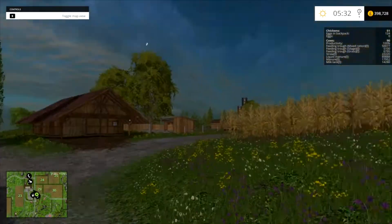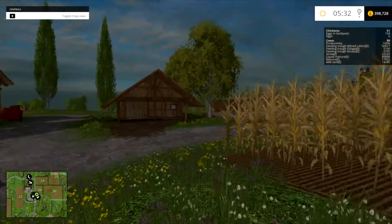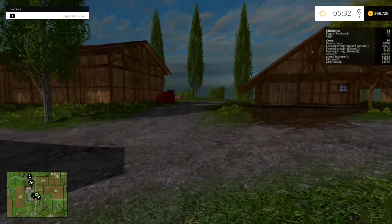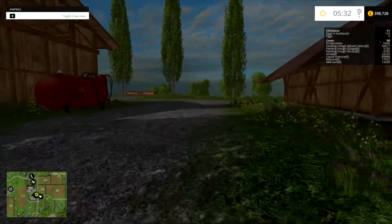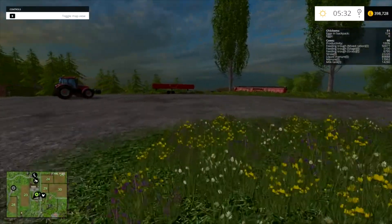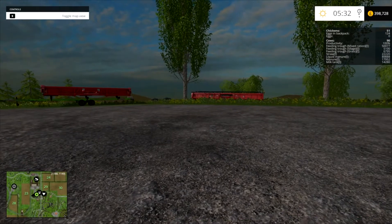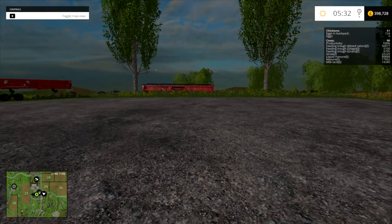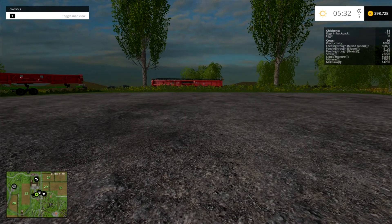Look at that beautiful sunrise. What are we doing? Corn, corn, corn. We've gone absolutely nuts again with corn. Because of course we're going to start the BGA this time. As you can see we've got a stonking load of shackles over in the top right hand corner.